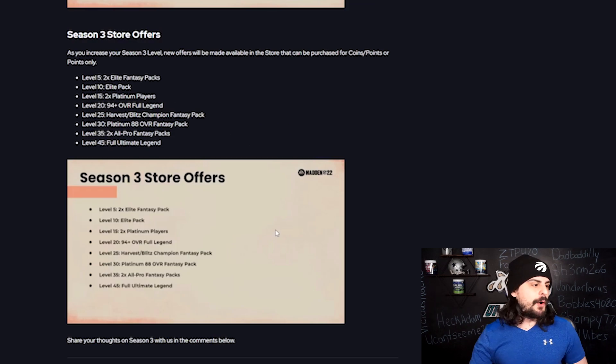The last thing you can get for leveling up are the store offers. At level 5 will be two Elite Fantasy Packs. Level 10 will be an Elite Pack. Some Platinum players, a 94 overall plus full Legend, Harvest, Blitz, and Champion Packs, Platinum cards, two All-Pro Fantasy Packs, and then a full Ultimate Legend at level 45. We don't know exactly which ones are going to be for coins and which ones are going to be for points yet, but I assume stuff like the 94 plus overall full Legend and the full Ultimate Legend will be something with points. We'll wait to see until those are in-game.